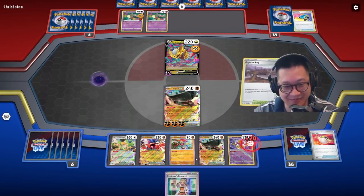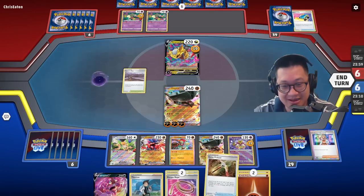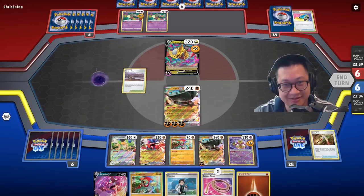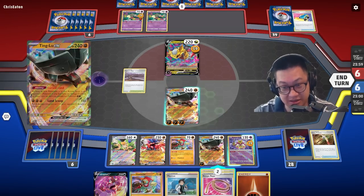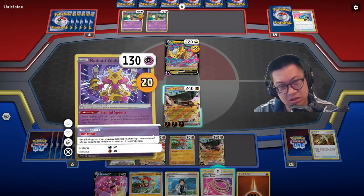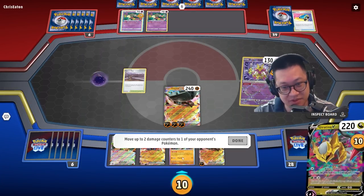I'm always gonna hurt myself — I forgot about that. And we play Professor's Research. We got a Drapion, a Gutsy Pickaxe for sure. I'm gonna get another one up here. I could attack this — yeah, I am gonna attack because I don't need to move damage counters up here. Let's go ahead and do Painful Spoons, because this thing is already gonna take most of the damage anyways. We want more damage back here, we want to take a KO back here.